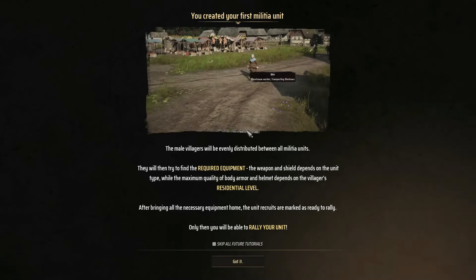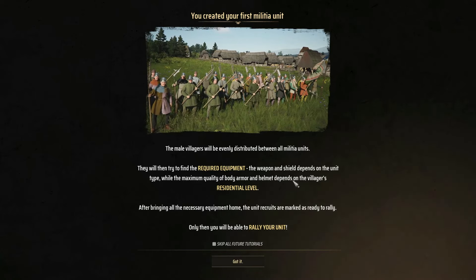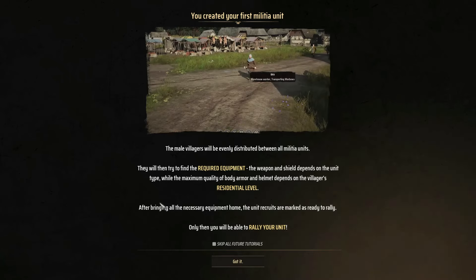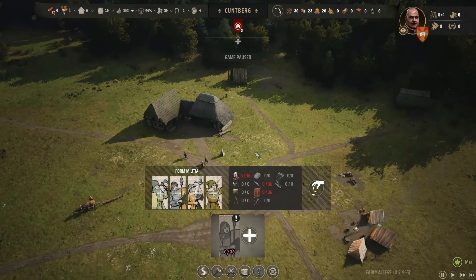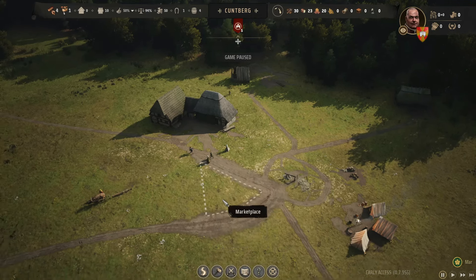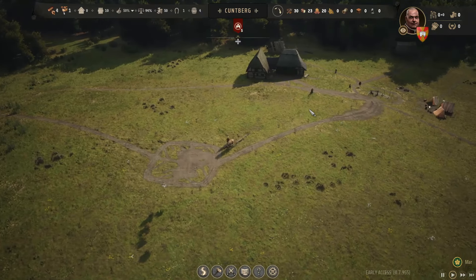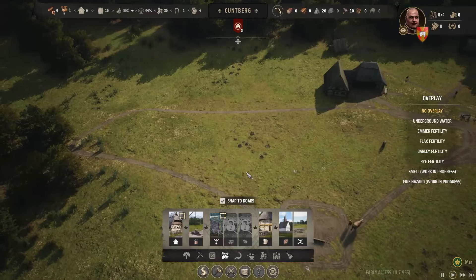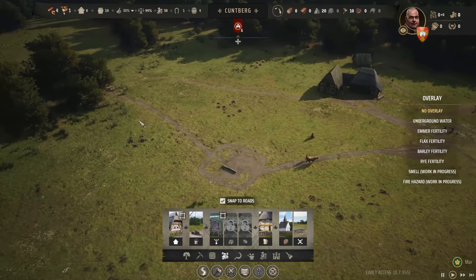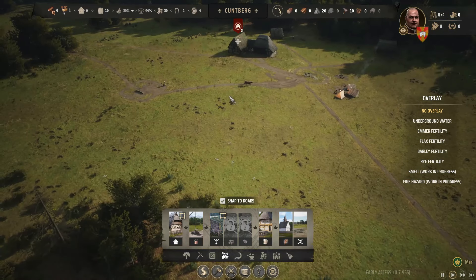Let's play the game again. We have create new units — we can create a militia: spear militia, archer militia, or militia footman. You created your first militia. The male villagers will be evenly distributed between all militias. They will try to find the required equipment — weapon and shield depends on the unit type, while the maximum quality of armor depends on the villagers' residential level. After bringing all the necessary equipment home, the unit's recruits are marked as ready to rally. We don't have enough people yet, so let's not do that — I think I accidentally clicked that.